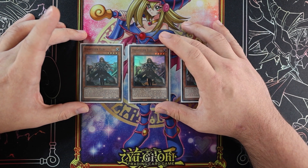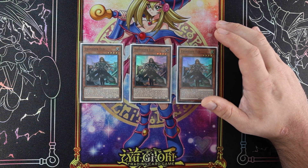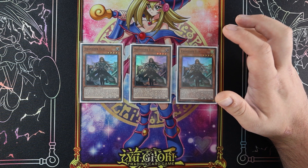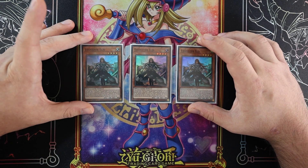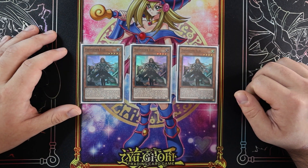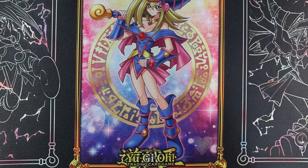Ellis is not bad in her own right because she can special summon herself if you control an Exorcister monster. She's also mandatory for both Martha and Stella when it comes to Vadis, and mandatory for Martha in general by Martha's effects. So you have to play three Ellis — really good, one of the classic ones from Grand Creators.